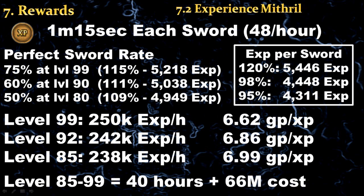This is the same breakdown but for mithril ceremonial swords. As you can see, the experience per hour is a little bit slower but still very decent at 250k experience per hour, and the cost is nearly half that of the adamant ceremonial swords. For level 99 from 85, it should take 40 hours at a cost of 66 million gp.